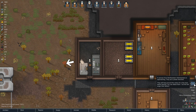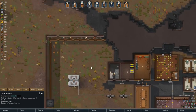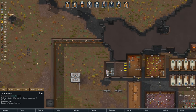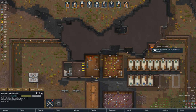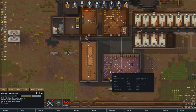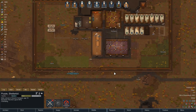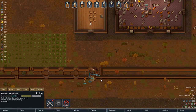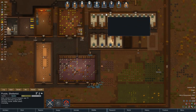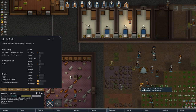A pirate merchant from the northwestern unpronounceables is here — this is good, we can hopefully sell them a lot of food. I want Purple to prioritise working the crematorium. They're visiting so they should come in that door — yes they are. We'll have Nicole, our socialite, go and have a chat with them.